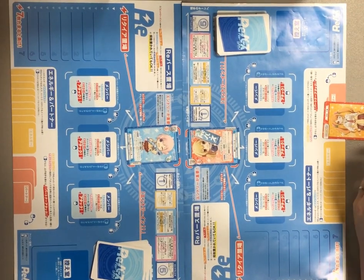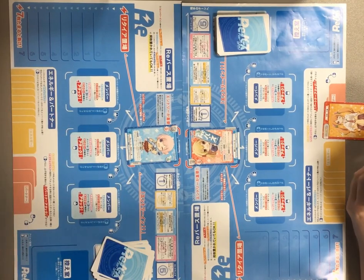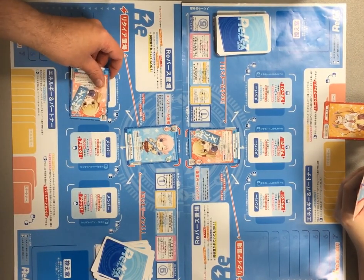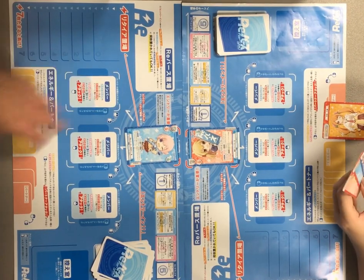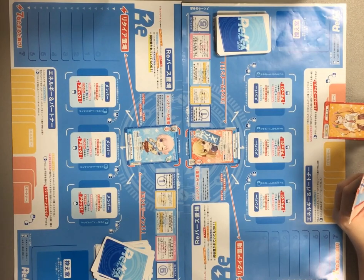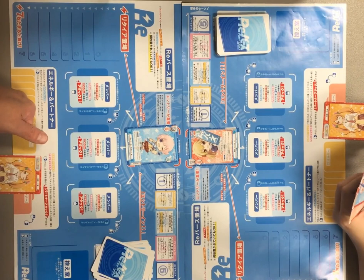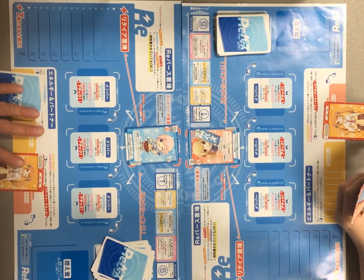Here's how a turn goes. First is the standby phase: you draw a card, then you stand all of your rested characters, and you also stand any energy and/or partner cards that you have. Then the energy phase — if you want, you can choose a partner card from your hand and play it face up into the energy and partner zone standing. If you want, you can also choose any card in your hand and put it face down in the energy and partner zone as energy. You can do both of these in the same turn.